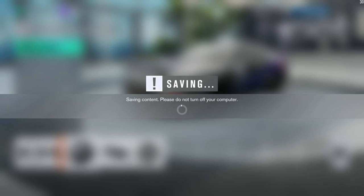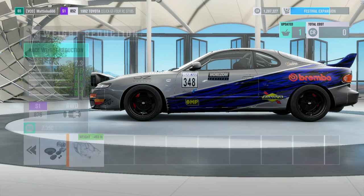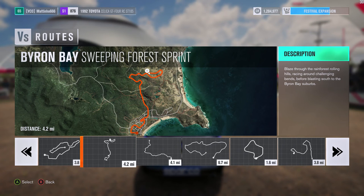I also forgot I can upgrade the weight saving, so I'll do that too. This is the track: the Byron Bay sweeping forest sprint, 4.2 miles. We're gonna see what we can do. This is definitely going to set the pace — the 1992 Celica ST185 is going to set the benchmark. Let's get it going.